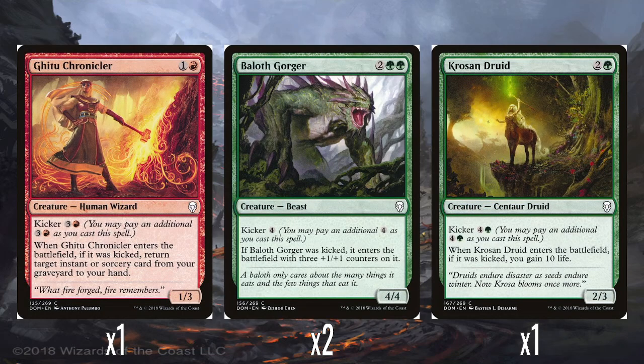Let's start looking at the rest of the deck. We've got a single Gaitu Chronicler — 1 and red for a 1/3. It has kicker for 3 and red. So kicker is an additional cost you pay as you cast the spell — you could cast Gaitu Chronicler for either 2 mana or 5. If you kick it, when it enters the battlefield you get an instant or sorcery from your graveyard back to your hand. I'm going to try really hard not to fall into the Cavu Titan kicker trap of thinking the kicker is too expensive — most of the time it's nice if you can get the kicker, but if you just need a 1/3 to block with, you can absolutely do that. It's a bonus, not expected.